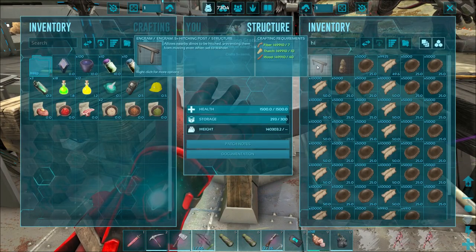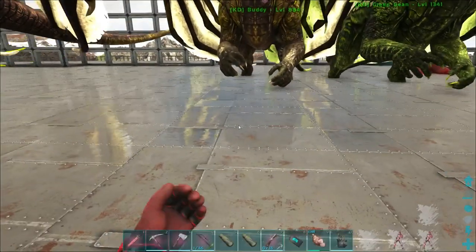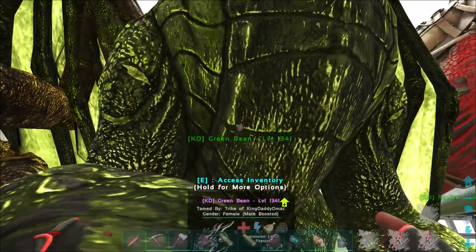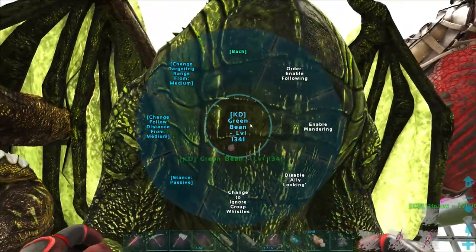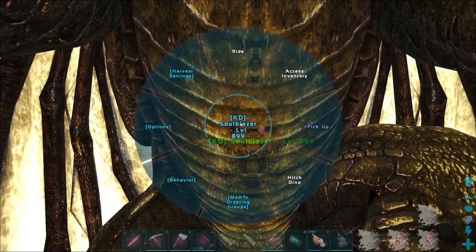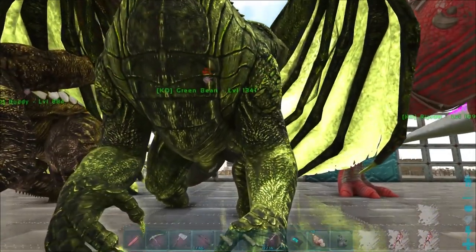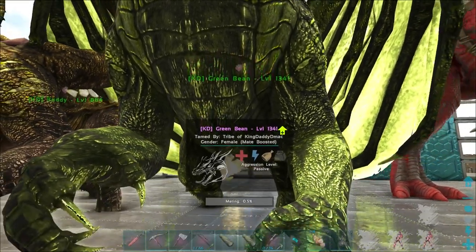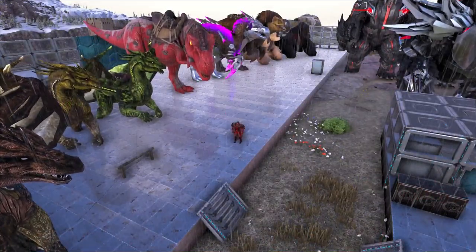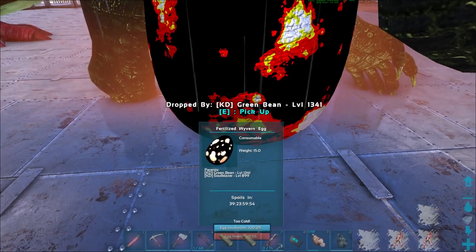Next we need a hitching post — let's craft that. This will let us put our dinos on wander without them running away. Let's set down the hitching post by the dragons. Get Green Bean — hitch dino, enable wander under behavior. Soul Blazer will be our male — hitch dino, enable wandering. We should start to see them breeding. Yes — they are mating! The mating is going super quick and there it is — it just laid the egg! Holy crud — a dragon egg! I love it!